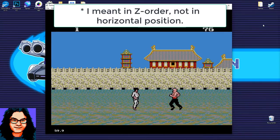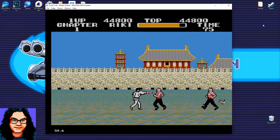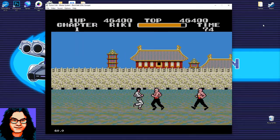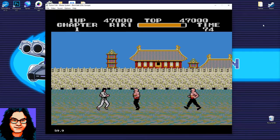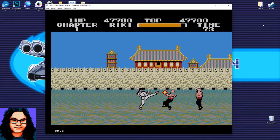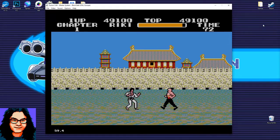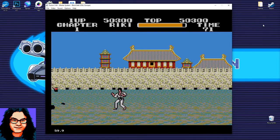Another odd thing is very often the impact flash appears behind your character instead of in front. Also, if you stay still and don't advance, guys will just keep pouring in — there's literally an infinity of them.